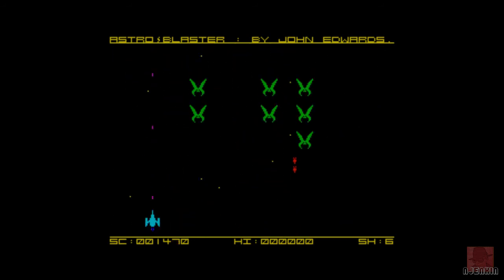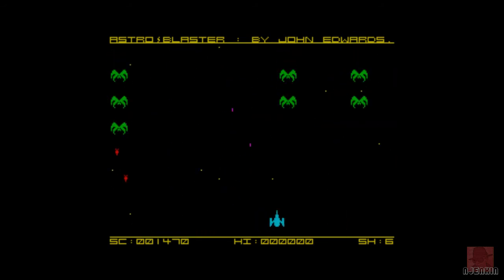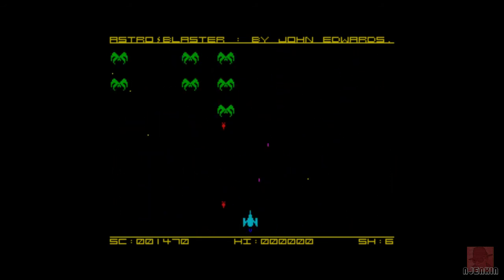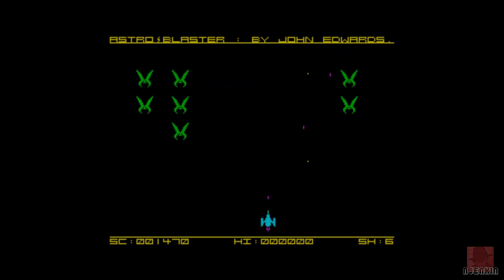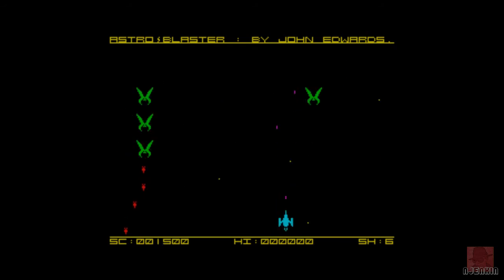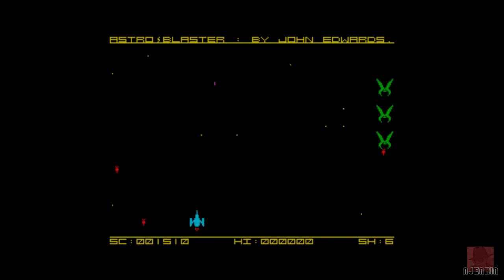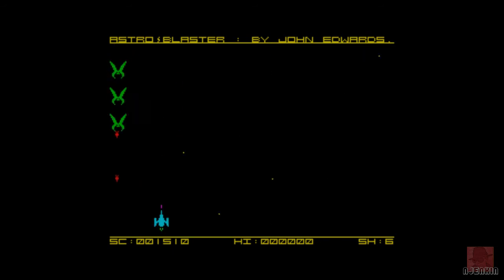If you bought Astro Blaster back in the day I don't think you would have been disappointed. It's interesting — different levels, pretty difficult the further you get through, but a lot of them were back in the day. You would have had a lot of fun and enjoyment out of this game. Aliens are always green for some reason — maybe they'll go a different color at some point. I don't know how many levels there are; knowing the code it probably goes on for quite some time.